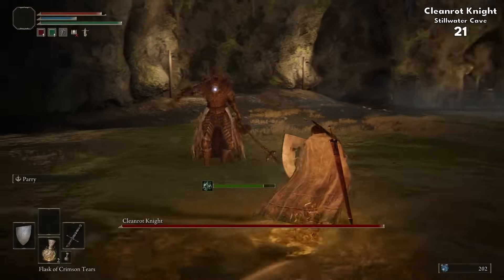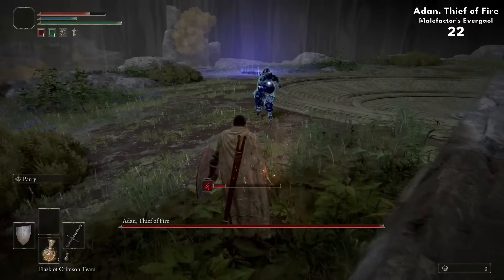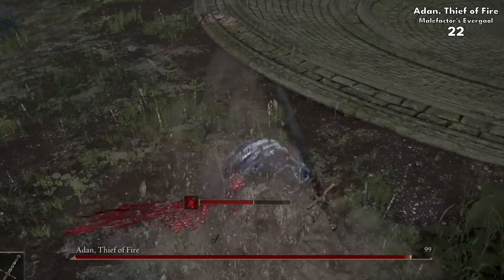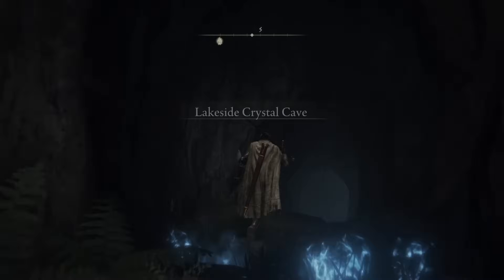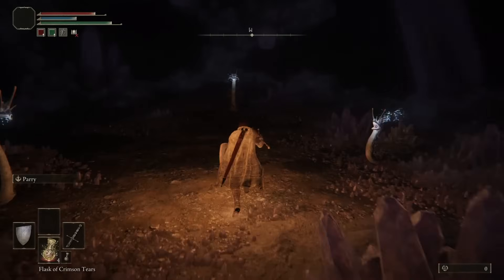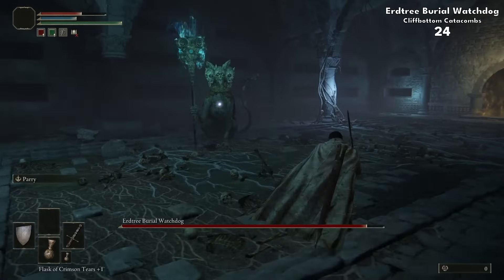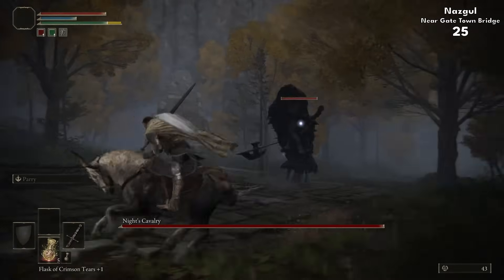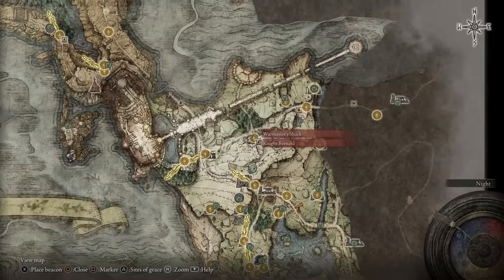First stop in Liurnia was Stillwater Cave, getting through and meeting a Cleanrot Knight, and then into another evergaol for the next one. Adan did not mess about. We then go through a gauntlet of repeated bosses: another Bloodhound Knight in a cave, a Wizar Erdtree Watchdog, an extra Night's Cavalry, and then his pet birds nearby. I had forgotten someone in Limgrave, so I had to make a quick trip back.